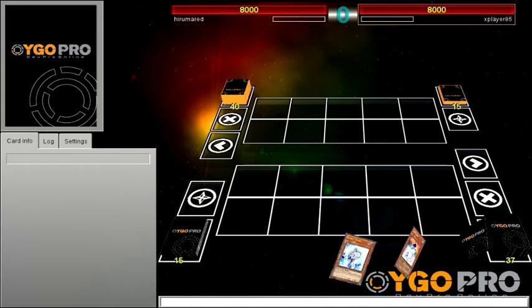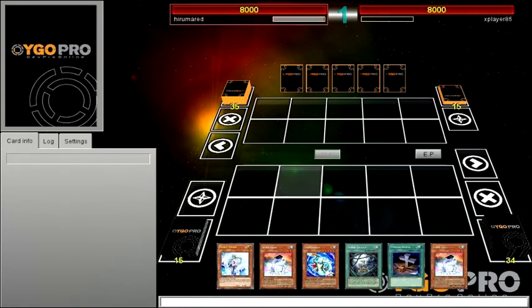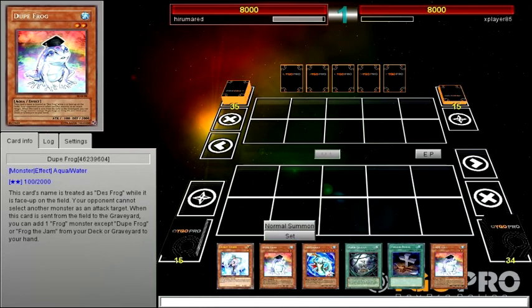Good to go first. Let's move this in the right position. I've been trying out Black Garden because you can use that to get out Obelisk, but I'm not really a big fan of it.